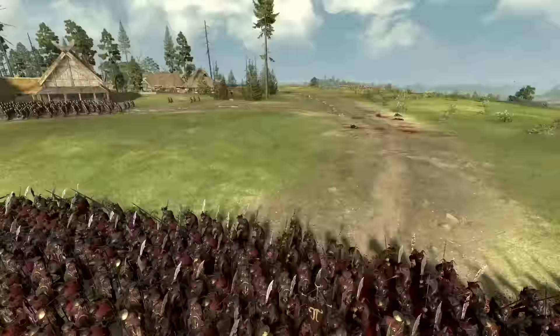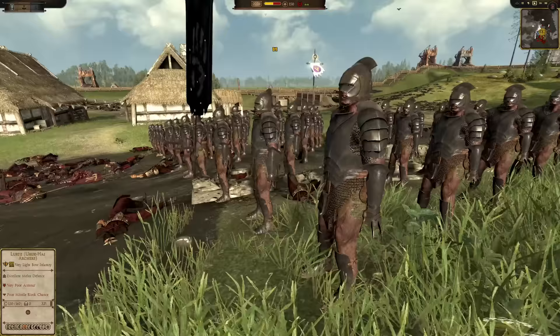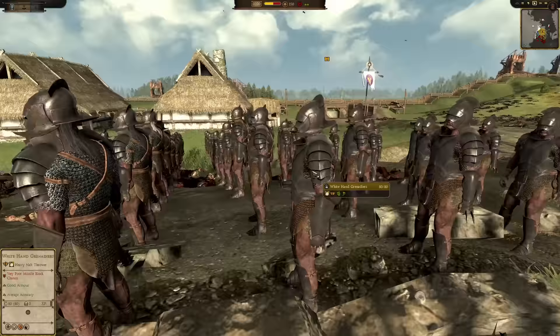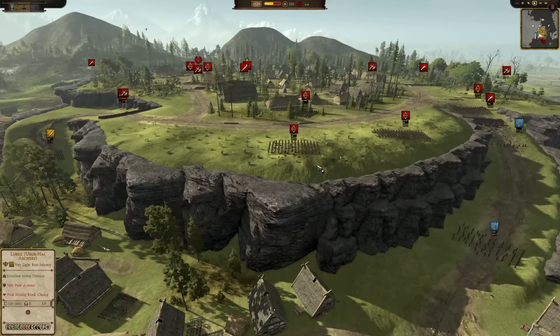Nice Easterling defense. So yeah, that's their stand. Let's go back over to the Darwinian experience. You can see that it's come to a little bit of a standstill here. I think the attackers are trying to figure out what to do. They do have some grenadiers — White Hand grenadiers. So they do have some great choke point clearing units, and they also have the berserkers.